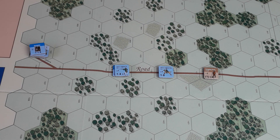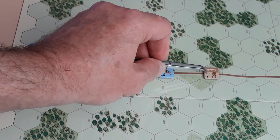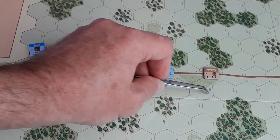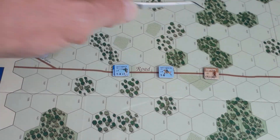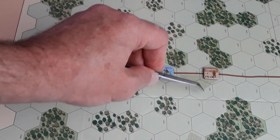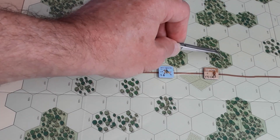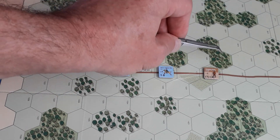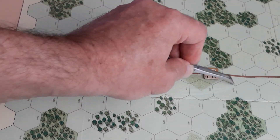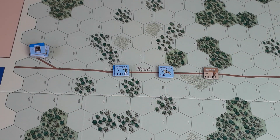Zones of control are the six hexes that surround a unit — potentially. In this case, the foraging party have five zones of control because they can see into those hexes, but there's some forest here and they cannot see into that hex. So they do not exert a zone of control there. You can exert a zone of control out, but not into. So these five are the foraging party's zones of control — something you've got to be aware of at all times.